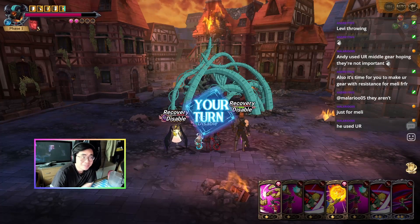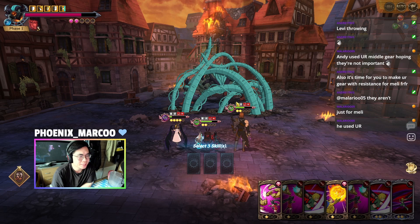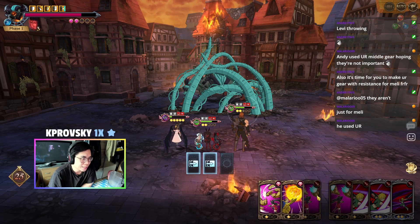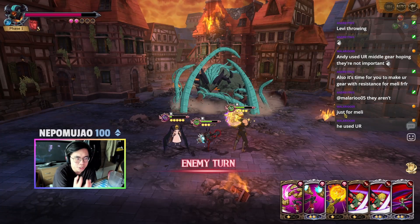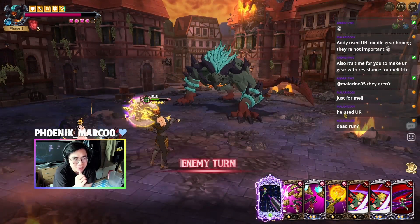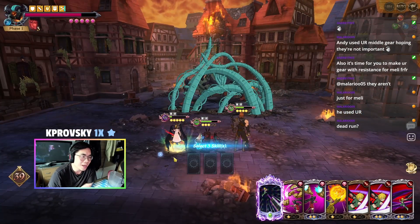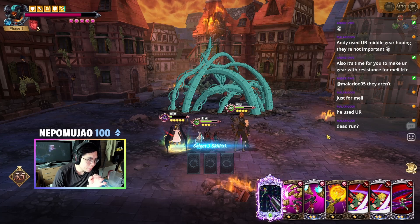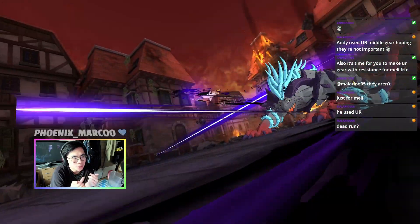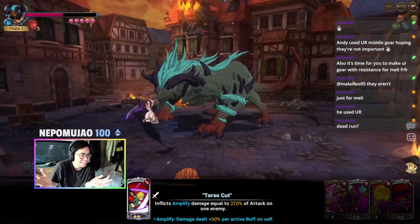Meliodas does take a lot of damage so having the tamir is really good, but right now we are infected. Maybe I should have moved cards only because he hits quite hard especially with his attack buff. Let's get Meliodas' ult and move Escanor twice — too bad we didn't get a merge onto Escanor. We get ulted again — it is a dead run. First run, unfortunately a total failure.